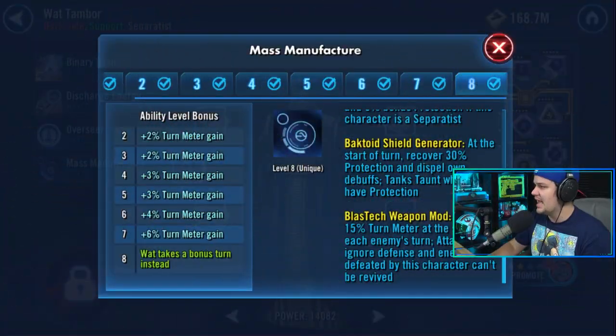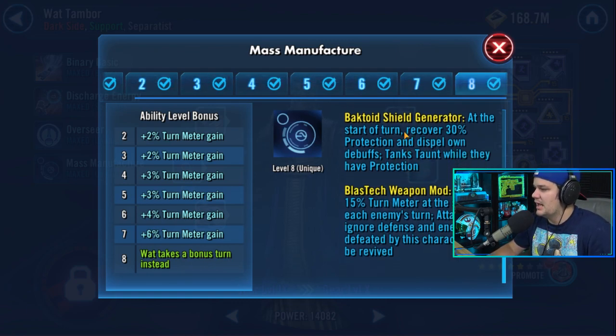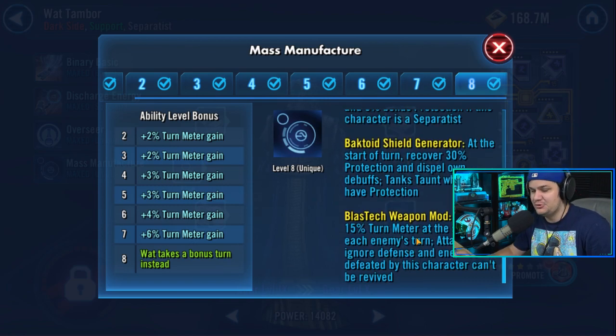Theorycrafting feels dead in this game, ladies and gentlemen, and to have a team that utilizes Sith with Watt Tambor — you don't expect to see Sith Trooper in this comp; you kind of expect Sith Trooper in First Order even though he's got the Sith tag. What's going to make this work very well is Watt Tambor's weapon mod, which makes Darth Vader gain 15% turn meter at the start of each enemy's turn, and attacks ignore defense. That ignoring of defense is pretty insane.